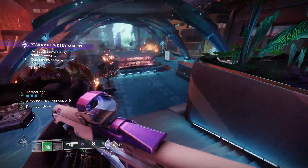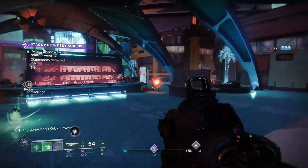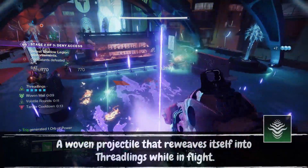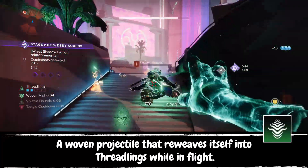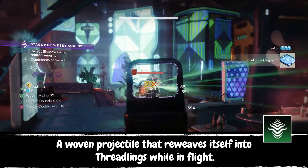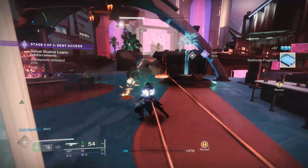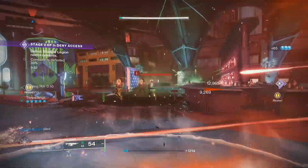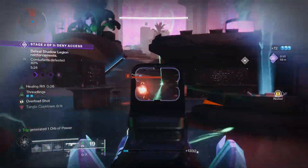This build has so many components that work so well together, but they're all based around Threadlings, so let's start with the Threadling Grenade — a grenade I'm convinced people already forgot existed. This grenade splits into three Threadlings that seek out enemies, and if they can't find anything they will perch onto you, meaning the next time you find an enemy these things will hunt them down and do an insane amount of damage. Perched Threadlings are also a very important part of the build.